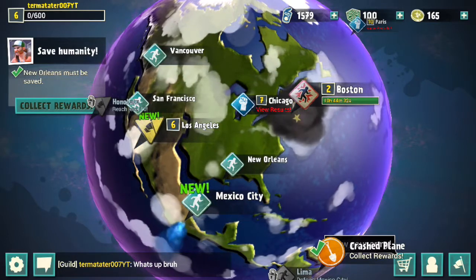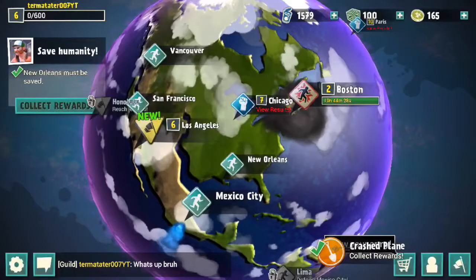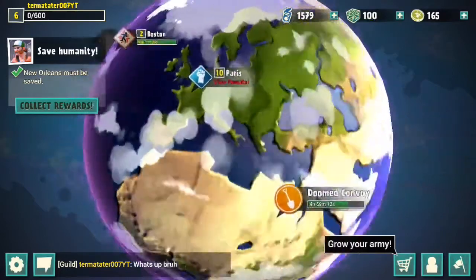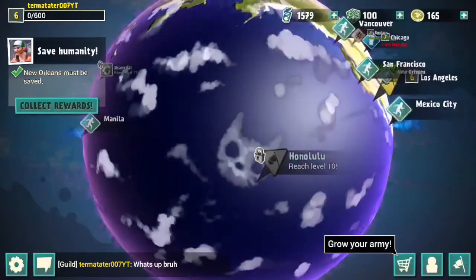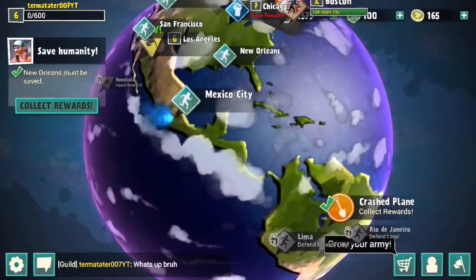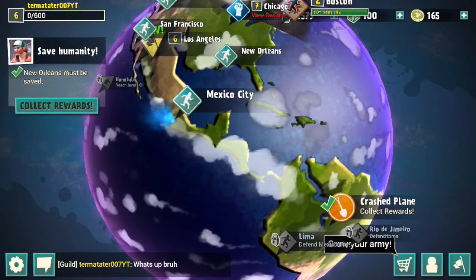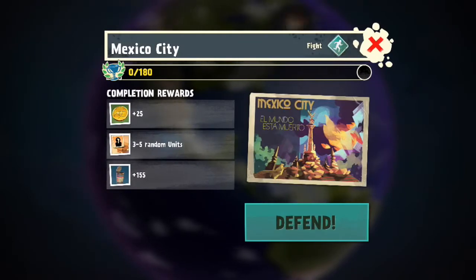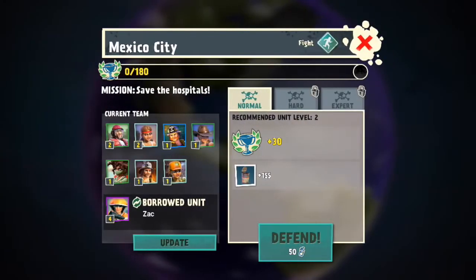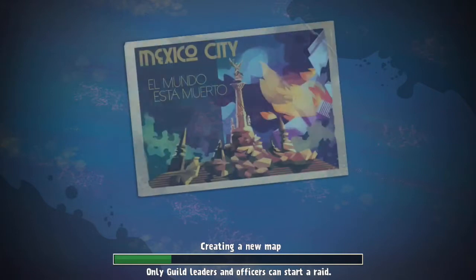All right, so I just got a new place to defend — it's Mexico City. This game is pretty much set up like a globe, so it's unlike your map on Clash of Clans where you just search for random people. On this you're constantly defending different bases. You can choose to be either survivors or zombies — I prefer the survivors, I think it's a little bit more fun.